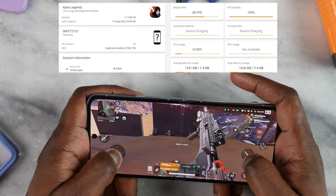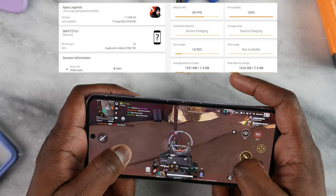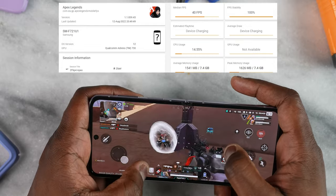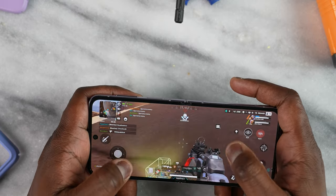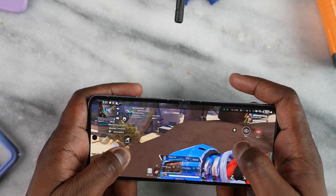Apex Legends is a game I've been playing more lately because it's just really fun, and also a lot of noobs are still there because I'm not that great. That being said, Apex at its standard settings got 40 frames per second. Some of you might say that's terrible for 8 Plus Gen 1 — but that's a developer thing, and we just need to see developers take advantage of it.